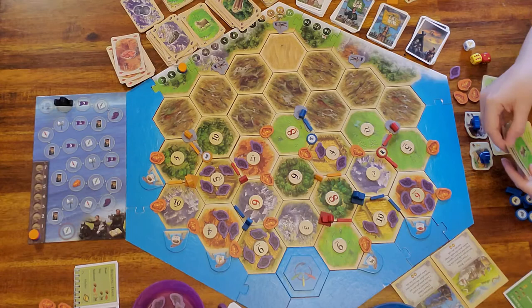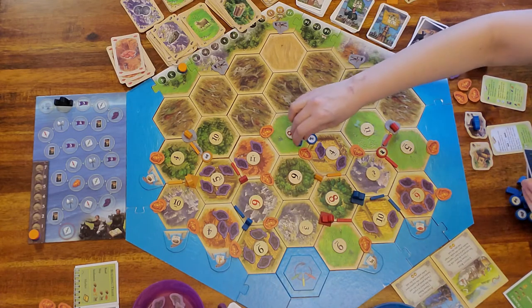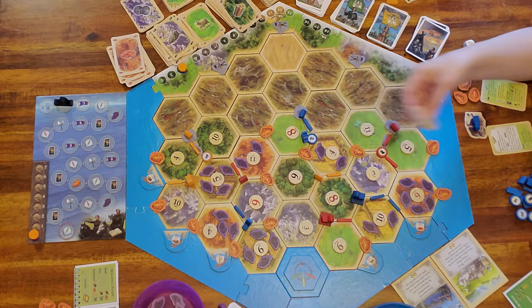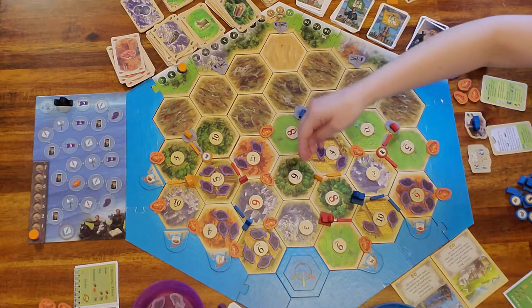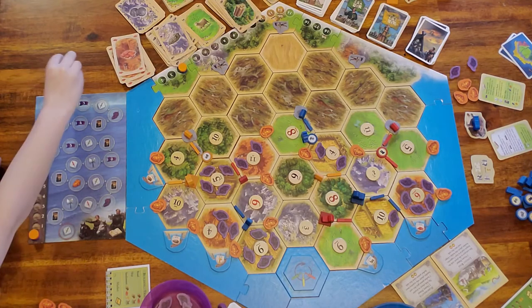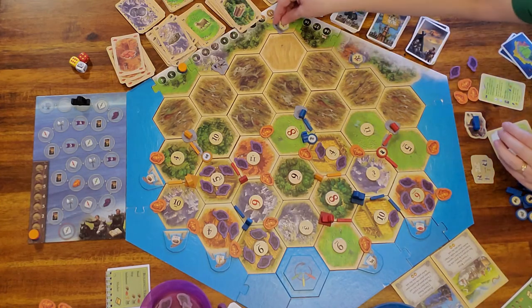I have a wood and a wheat, so I get to build my horse and attach it to my knight. Once you do that, you take this token and flip it over — it explains how to use your horse. If I wanted to move my horse to another knight I can do that; it just costs one wheat. The top part shows what it does: you can move to an empty intersection.